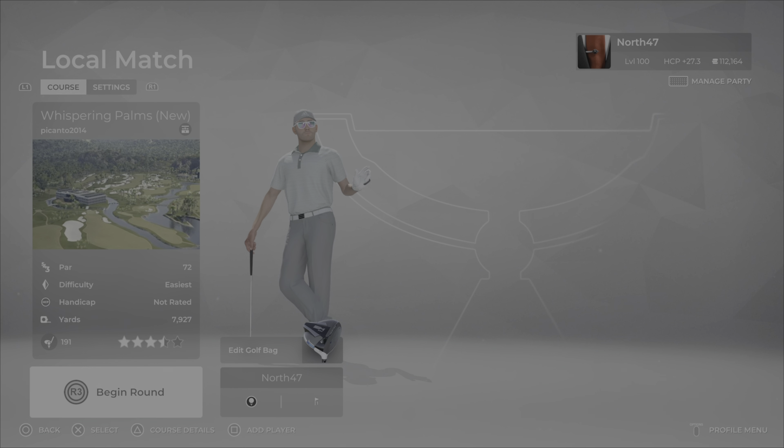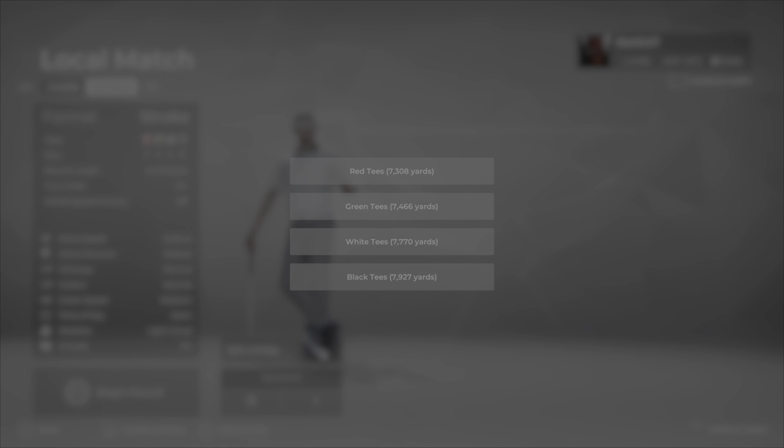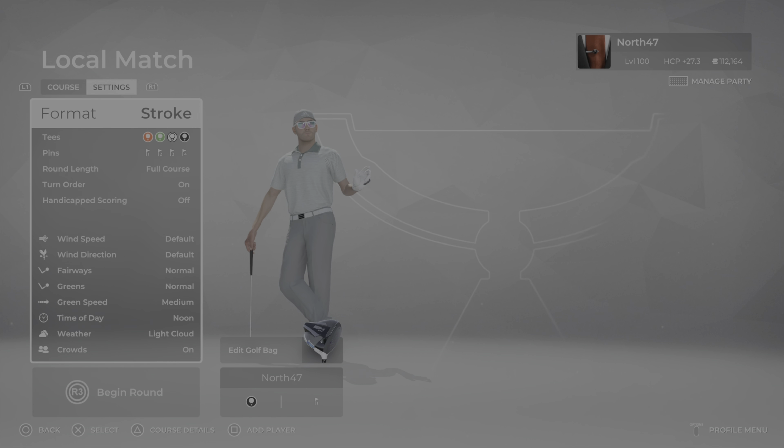This is a par 72 course in the rustic theme. The course description reads: Welcome to Whispering Palms GC. Stay in one of our luxury complexes and take in the beautiful scenery. Play the course and meander through the fairways to reach greens that are fair but deceiving. The course is 7,925 yards from the back tees, surrounded by beautiful palm trees, large bunkers, water hazards, and with fantastic views from the tees.